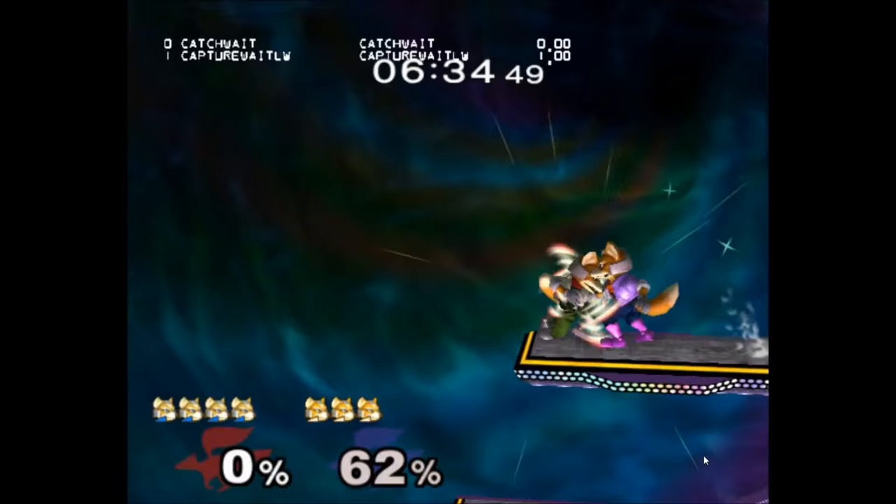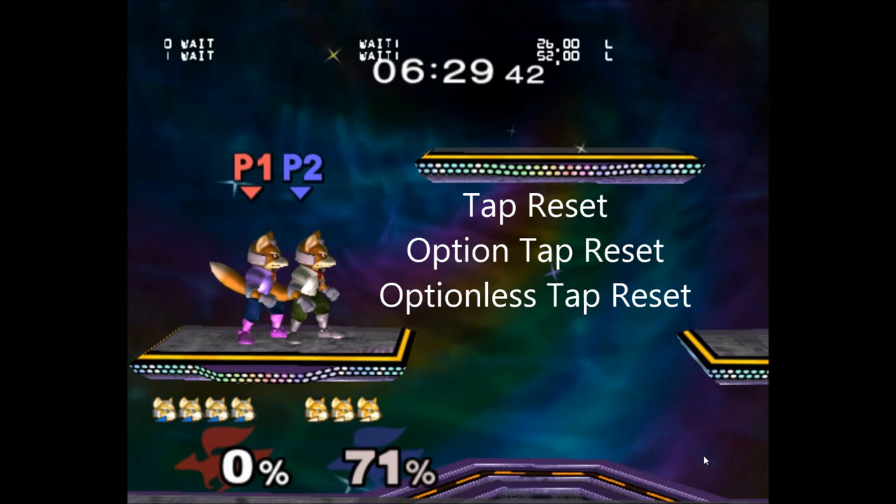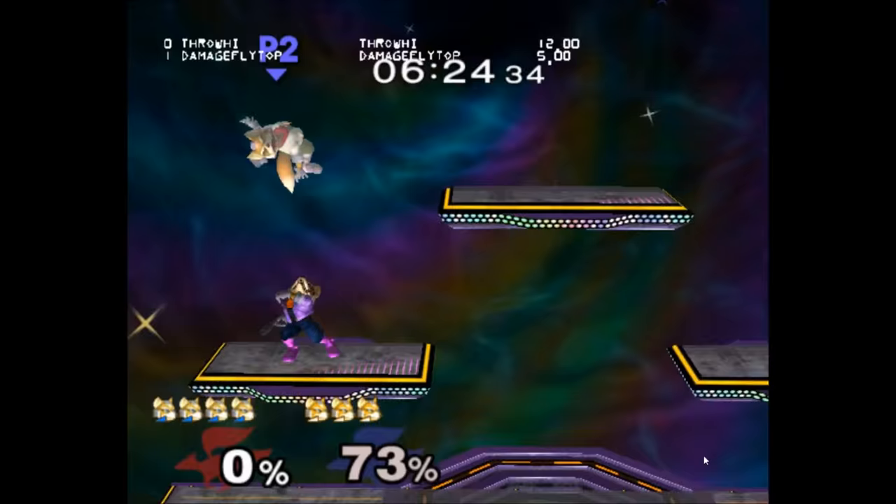Resets happen when a player on the ground is hit by a move that forces them to stand up. Rather than the term jab reset, I will use the terms tap reset, option tap reset, and optionless tap reset.